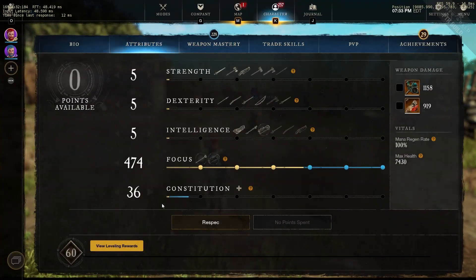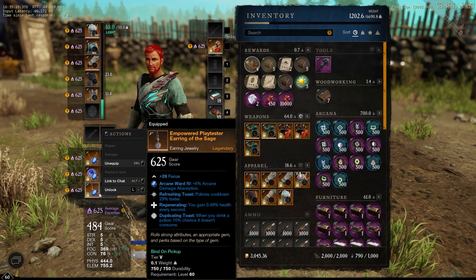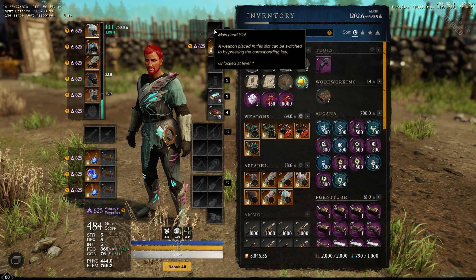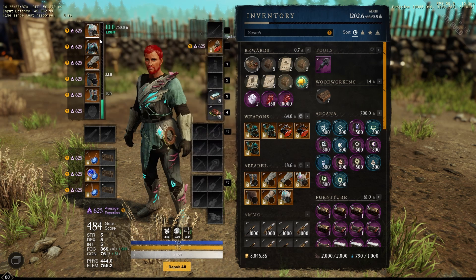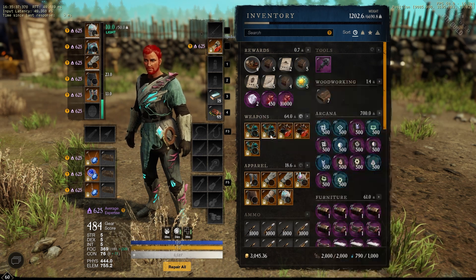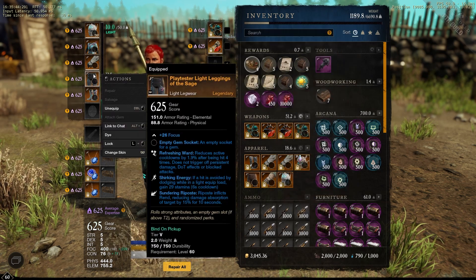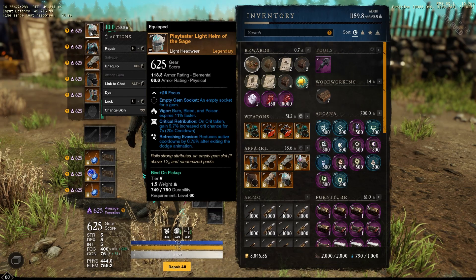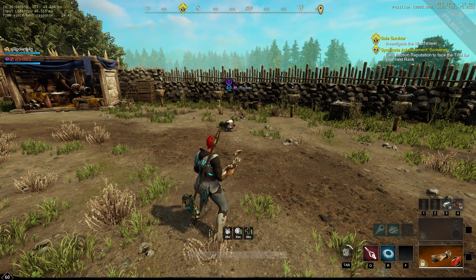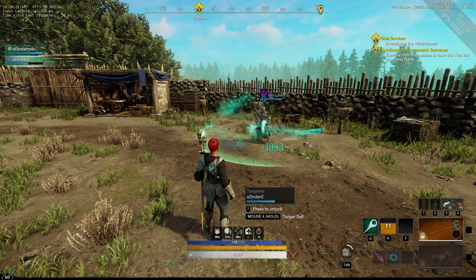Everything's going to be done with exactly 400 focus. I also want to show that I do have Sacred, and every healer is going to have Sacred and Blessed on their life staff — nothing new. For the first test I'm just going to see what kind of Sacred Ground we get without any Mending Protection at all, using a life staff that just has Blessed and no Mending Protection perks on any gear. If my calculations are correct we should get a Sacred Ground tick of 1083 — and yep, there's our 1083. That is base.